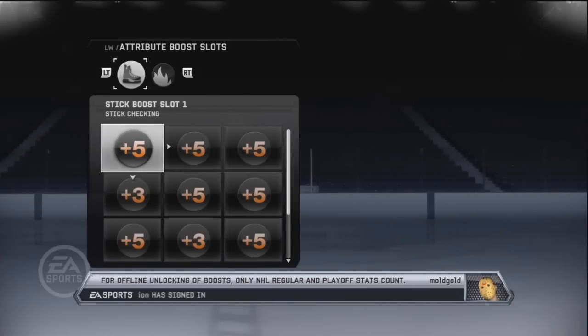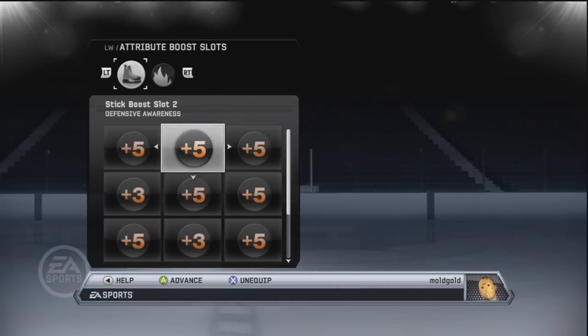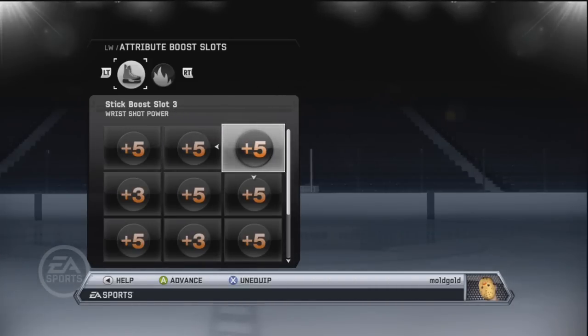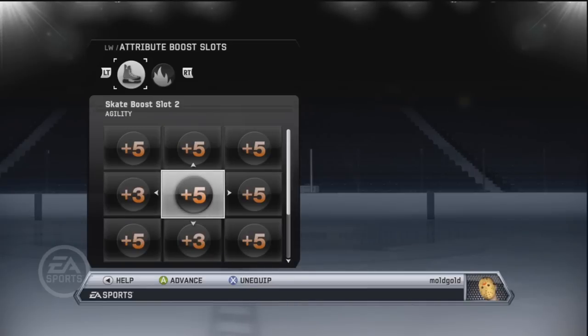I have a Legend 3, so I have a lot of plus fives. If you guys don't have plus fives, no need to worry, just put plus three or whatever you have. For the first slot I'm gonna put a plus five stick checking, the second slot a plus five defense awareness, for the third a plus five wrist shot power, and then for the fourth it's a plus three balance and then a plus five agility.